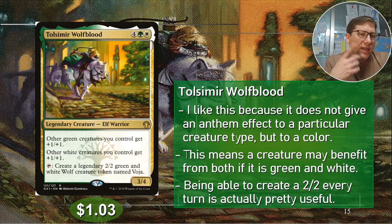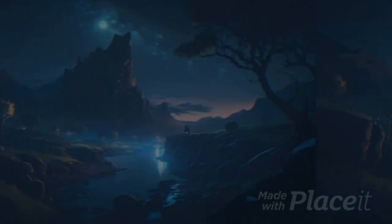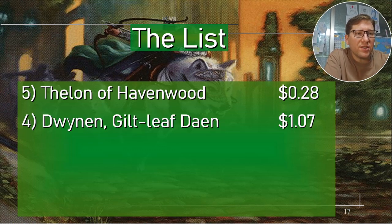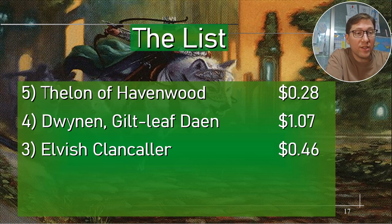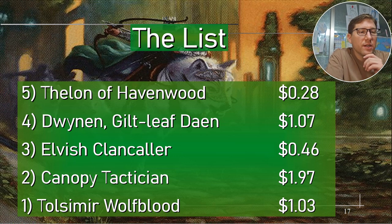Quick price recap: Thalon of Havenwood 28 cents, Dwynen Gilt-Leaf Daen 107 cents, Elvish Clan-Caller 46 cents — note that one really shines outside Commander — Canopy Tactician 197 cents, and Tolsimir Wolfblood 103 cents. Anyway, take it easy!